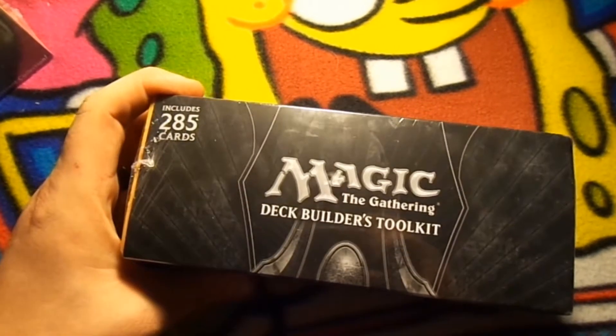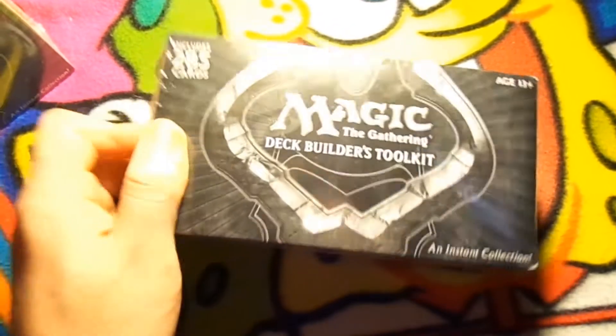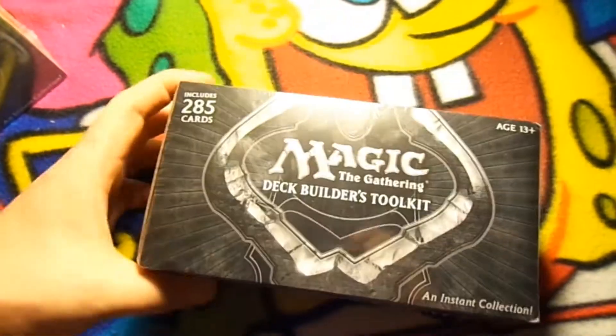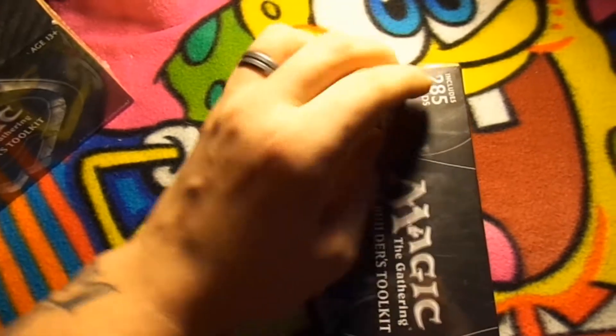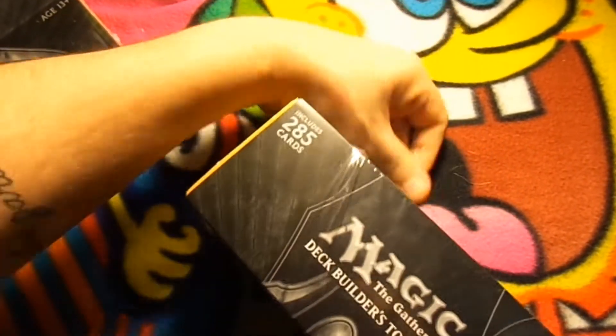So you can see here we got the box, we got the Magic itself logo right there. It comes sealed, so it's got this shiny plastic-y wrap on it. I do have a few other of these that I've already opened. Once we actually get into that box, we'll see the artwork on the box itself.